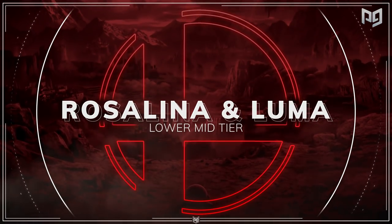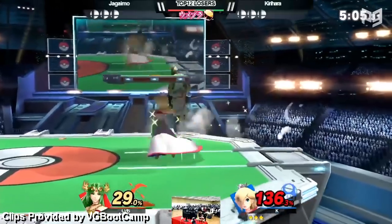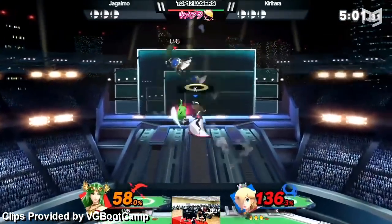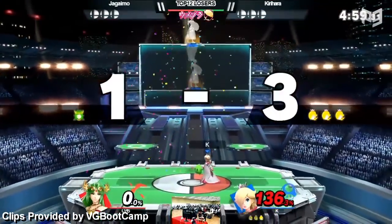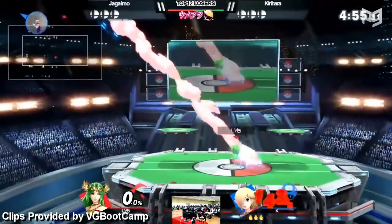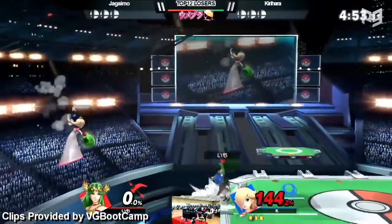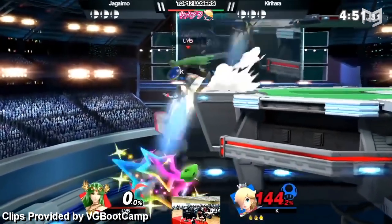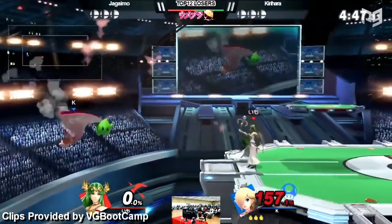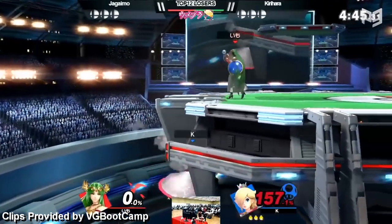Rosalina and Luma is one of those characters. Rosa's actually a bit like Mewtwo — she's got a big tall hurtbox and she's lightweight, which hurts her defense, but she's got a lot of tools in neutral and some really great hitboxes and options. Rosa's sharp drop in dominance from Smash 4 to Ultimate scared her mains off. Now at least one of them has returned — Debuzz — and he's making her look scary.